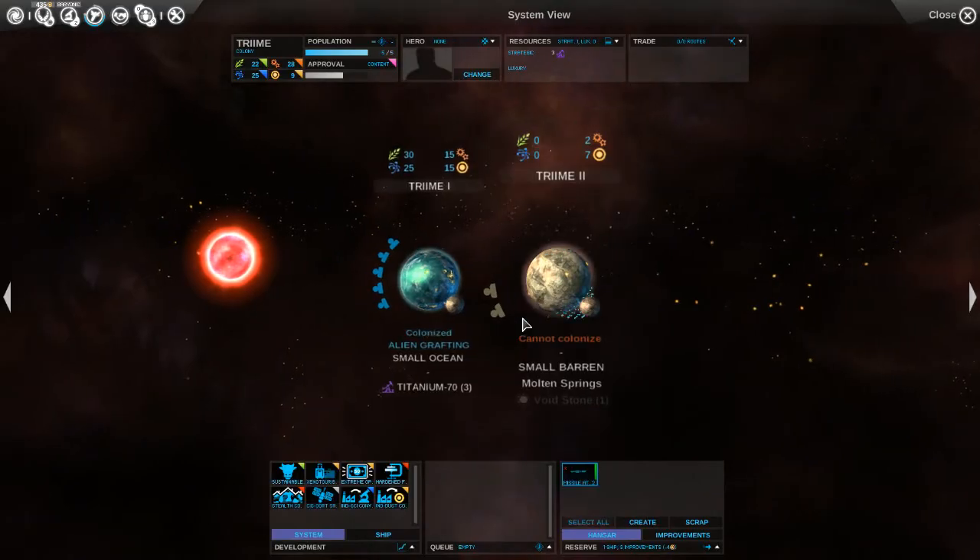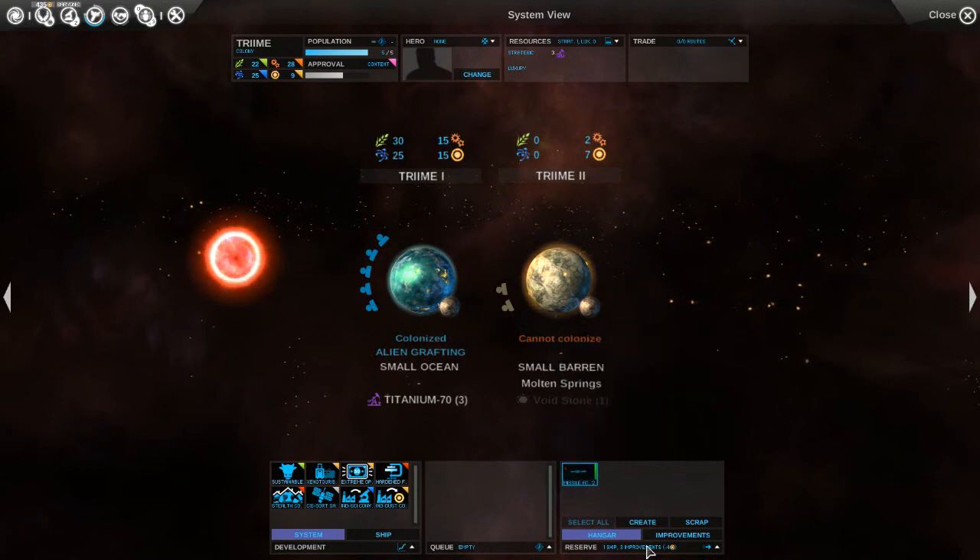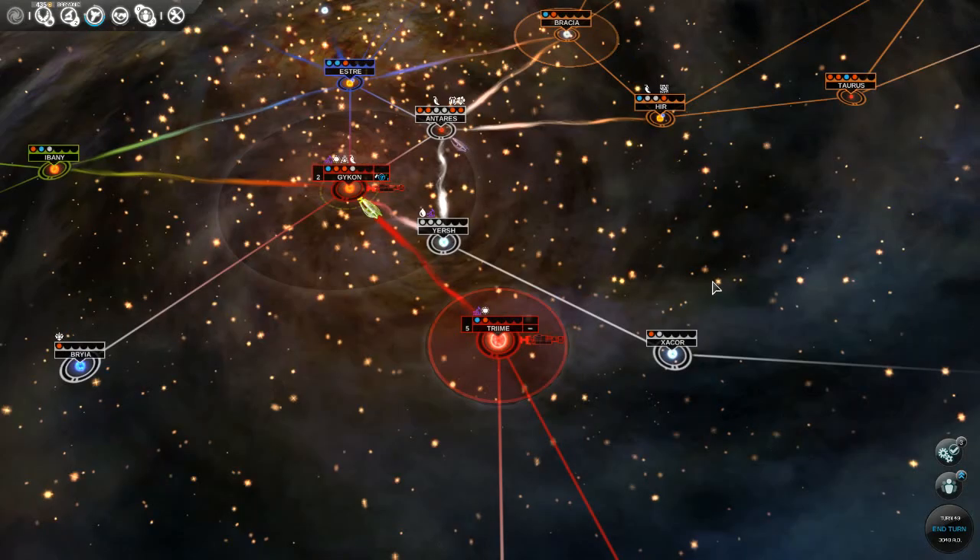We have a new ship that was just completed in our hangar. We have a missile attack, another missile attack. So we'll create a fleet for it and send it up to our main force.